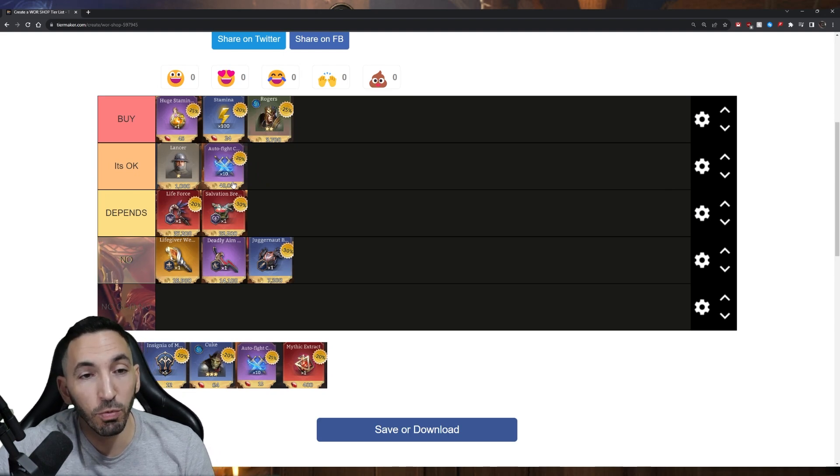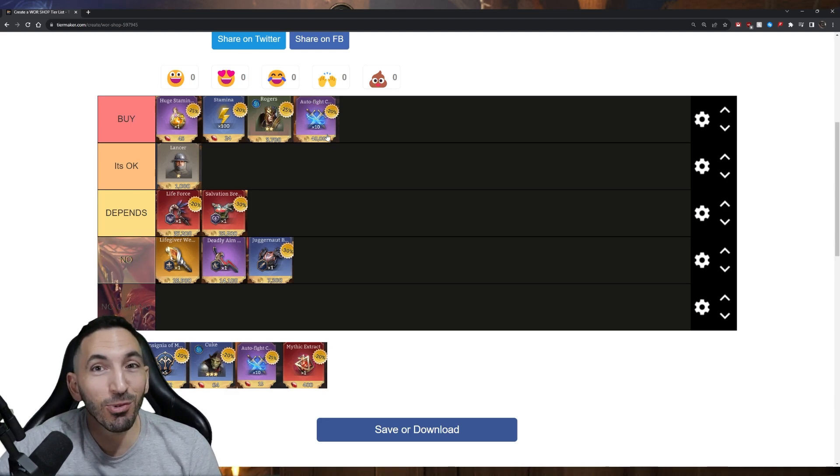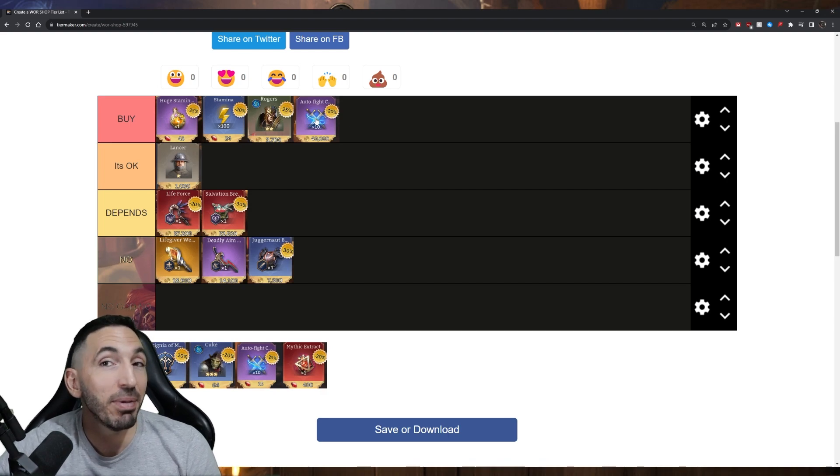Auto fights are something I do purchase — I find them 'buy' tier for myself since I use a lot of them. If you're not a spender, they'll be of basically no use to you. But I guarantee there will be times you want those extra auto fights, since this is the only way to repetitively farm within the game. Be aware they cost about 4,000 gold per run — roughly what you get from selling one item.